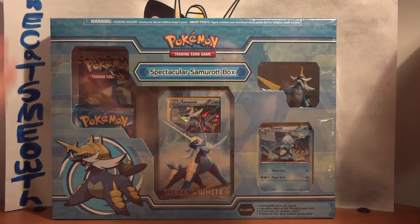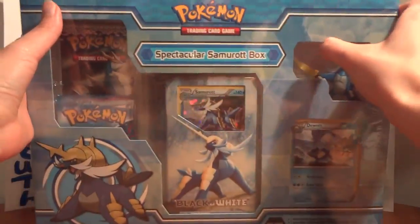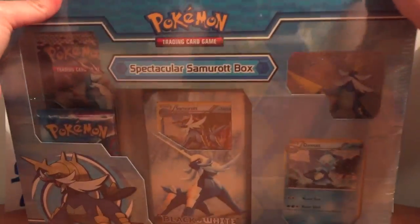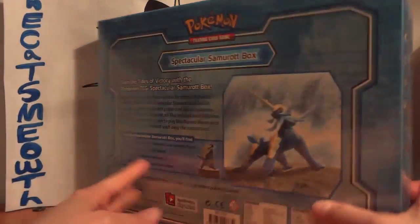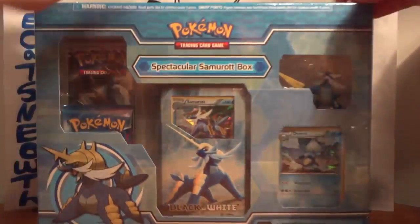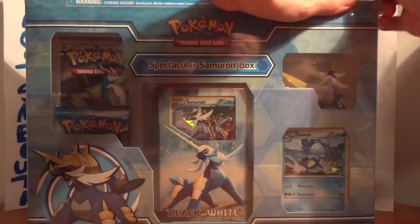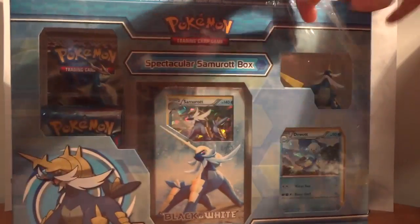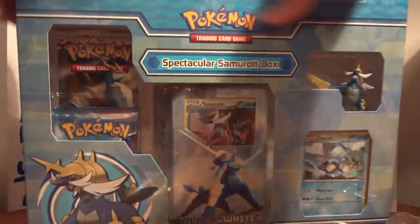In this video we're going to be checking out a spectacular Samurott box. Let me show off the back and the front first. I previously opened the M-Board box a long time ago and wasn't really impressed by the packs you get — it's like one Emerging Powers and one Call of Legends pack. Call of Legends isn't even in the format right now, and you get a theme deck, which is really not impressive.